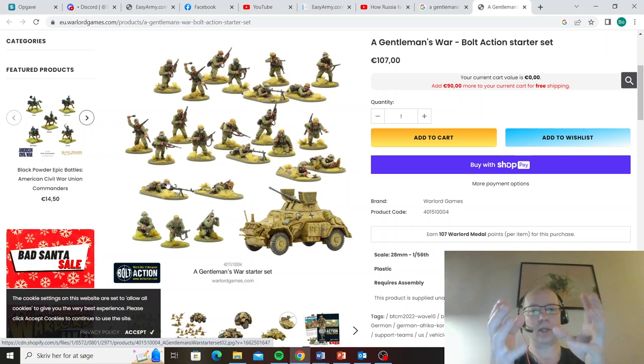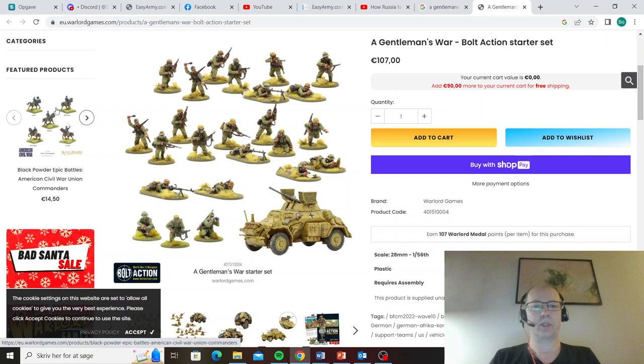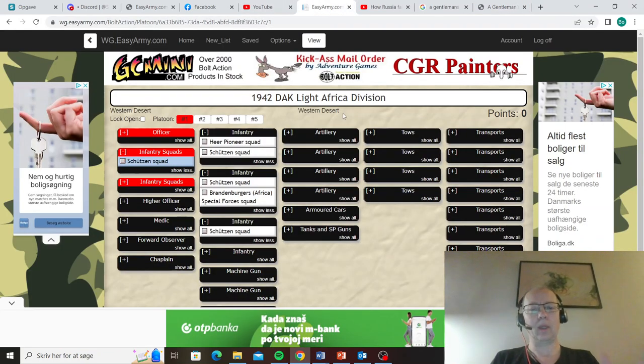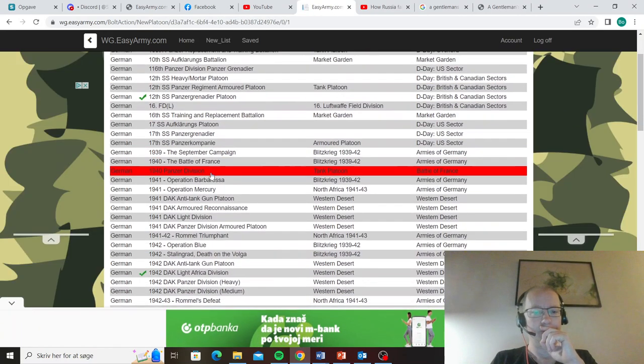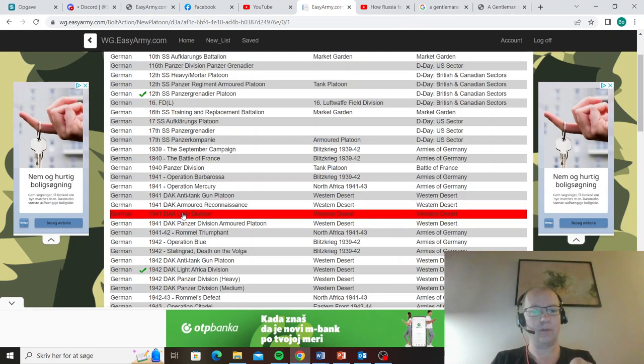The video today is basically me trying to build a DAC army that's competitive. Then I'm going to show you what Pat is doing and do a list review of his attempt at the same thing — I haven't actually seen it before I go and do my build, so I'm going to start with that. Now, there are two places you could go with the DAC: you could do the 1942 DAC light Africa division, which I am going to do, or you could do the 1941 DAC light division.